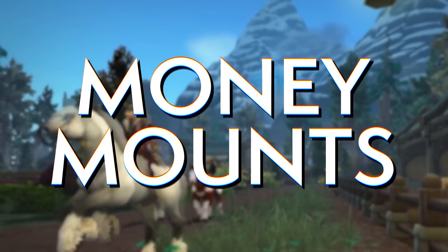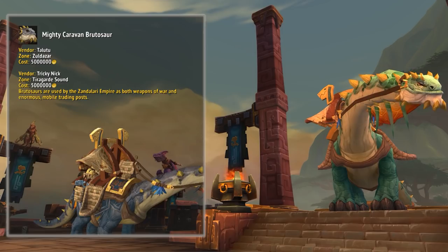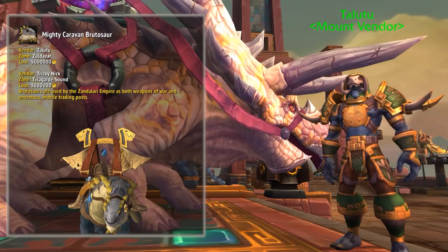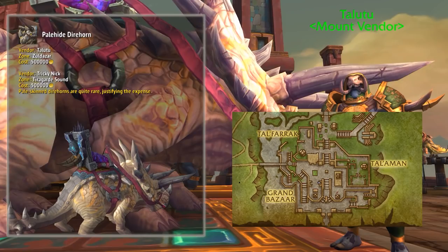For the money mount, the Mighty Caravan Brutosaur costs five million gold. It's a big status symbol, but it's also a portable auction house, which makes it genuinely very useful — so it'll be a well-loved mount and a long-term goal for many players. For a more reasonable amount, the Palehide Direhorn is 500k, but it's just a bit of a recolor so it's not really worth it.